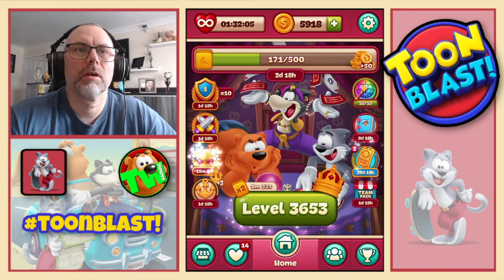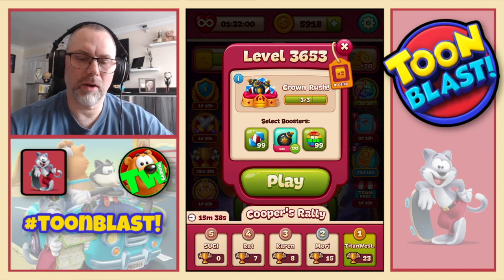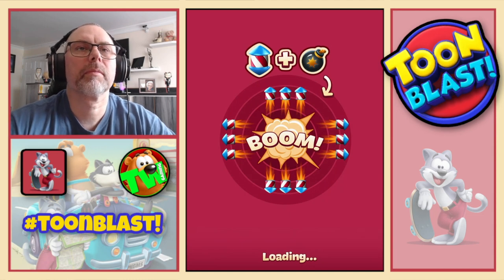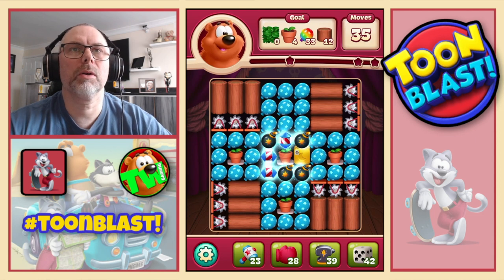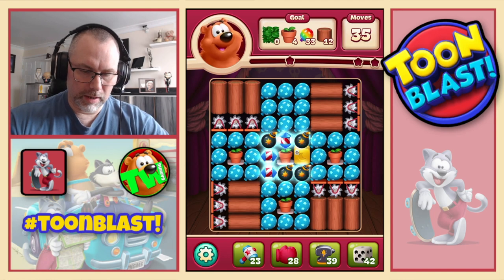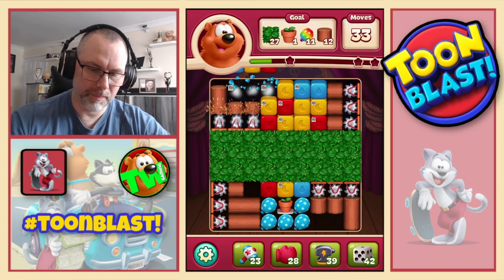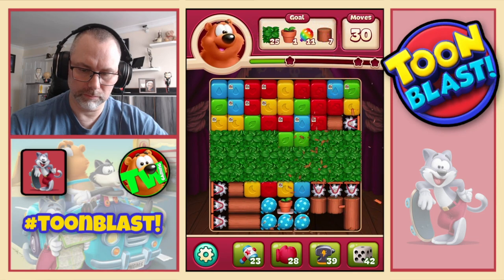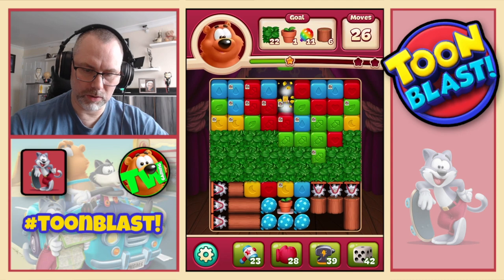Three stars confirmed. 114 yellow blocks along with all the other good stuff. We now move on to 36-53, where we're going to need ivies, plant pots, balloons and logs. We're basically going to start off with a large bomb.